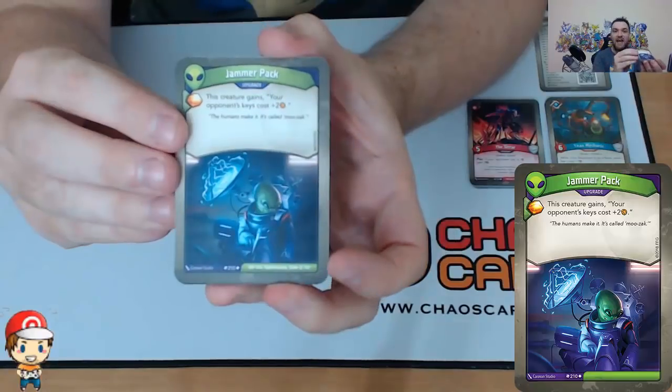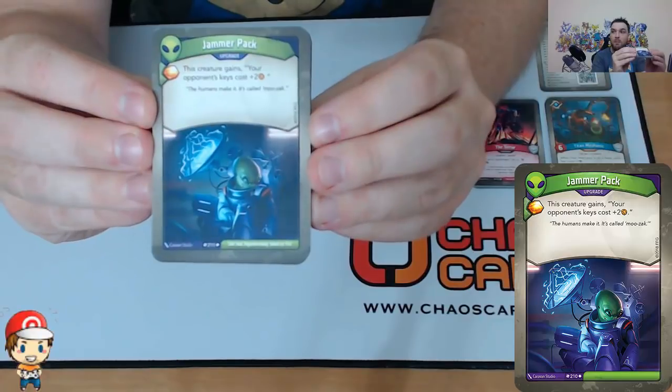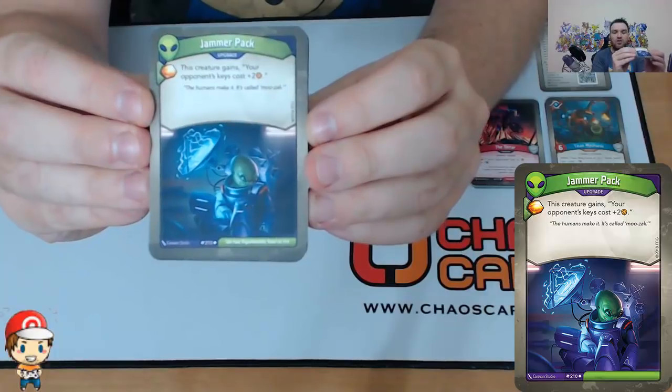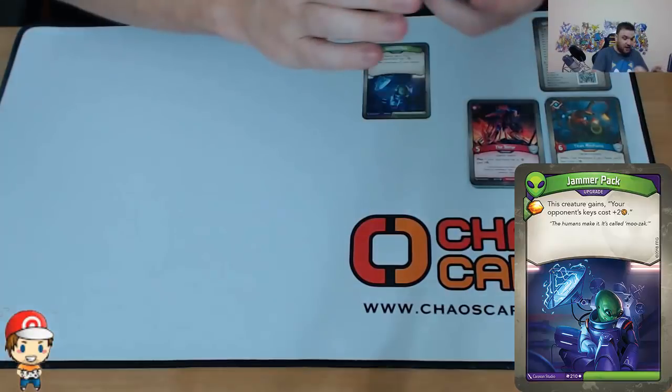We start off here with Jammer Pack. It's got the Ember Bonus, which is quite nice. It's an upgrade — you put it on a creature and your opponent's keys cost two more. Stop some forging keys. And even when they forge a key, they've got to pay eight rather than six. With the Ember Bonus, that sounds like a fun card to me.